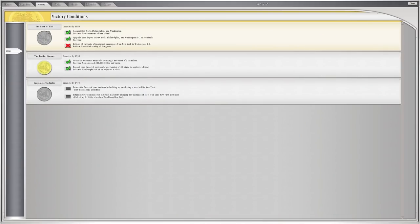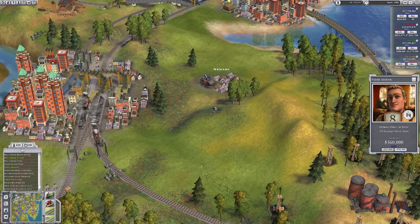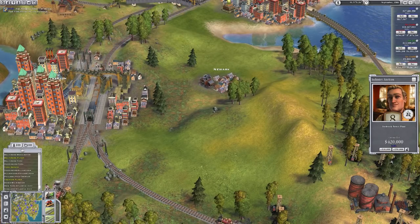Victory screen - sadly we didn't get Birth of Rail. Wait - what's this? 25% passenger delivery bonus! I'm just going to click plus five, plus 50 grand a couple of times because we need that. Oh - no, a power plant - I'll have that as well.